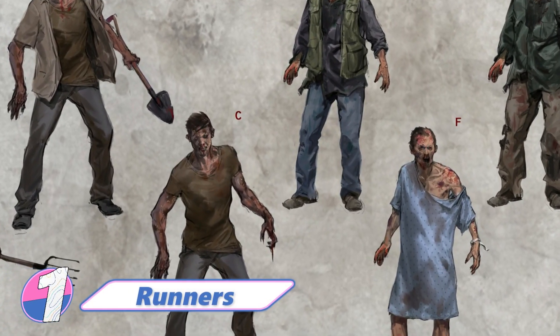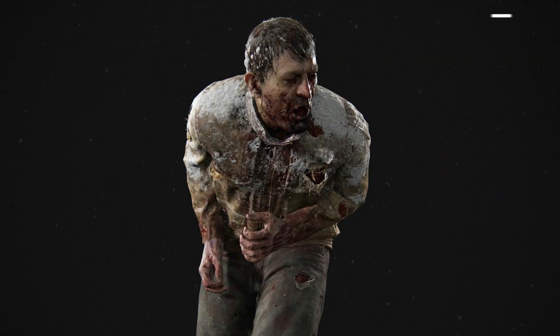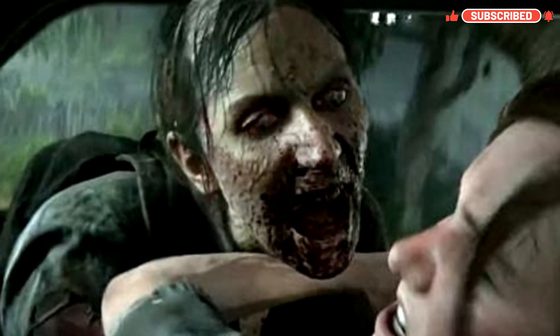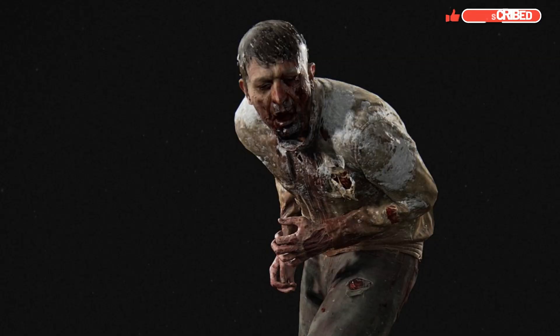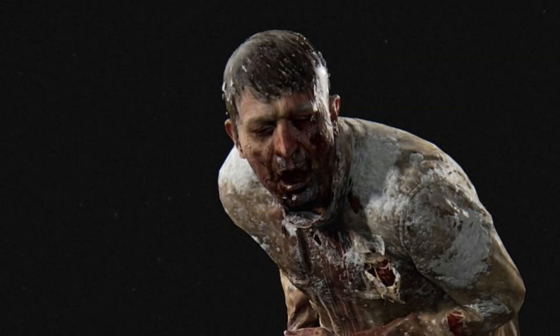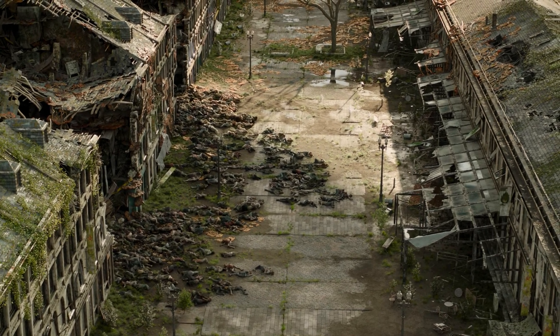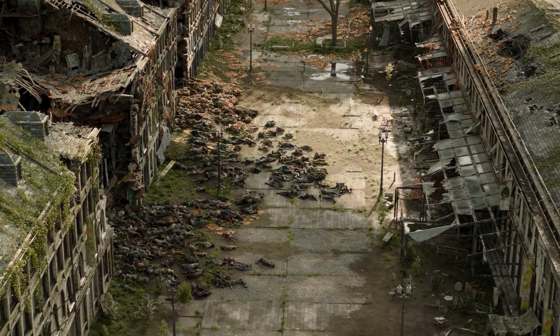The first stage zombies are called the Runners. This is the earliest and weakest stage of the infection. Runners are the most human-like in appearance, characterized by their hunched posture, thinning hair, and pale and lesioned skin. People quickly develop hyper-aggressive tendencies and also begin to lose their eyesight. Runners are extremely fast and tend to swarm their targets in packs.